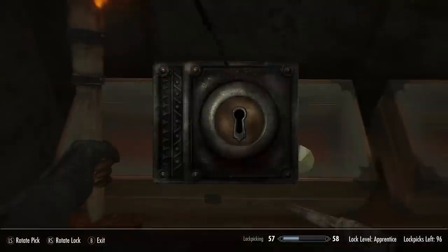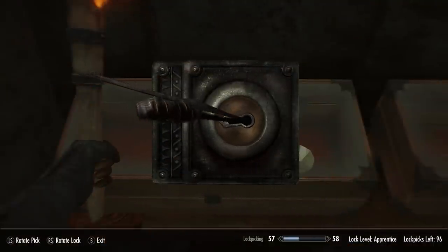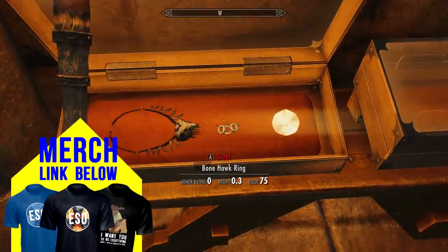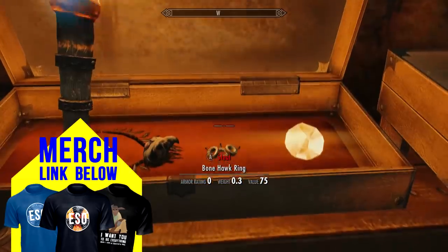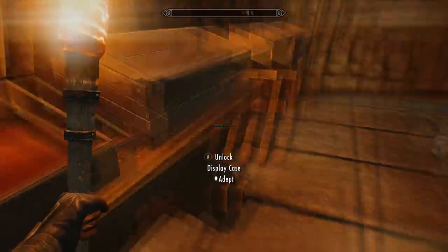The lock is quite a low level so it should be pretty easy. If you are struggling for some reason, just ask your follower to unlock it for you. As you can see, in this case is the Bonehawk amulet and the Bonehawk ring. You actually cannot obtain the Bonehawk ring any other way in the game apart from finding it here in this case.